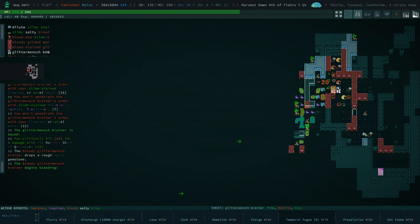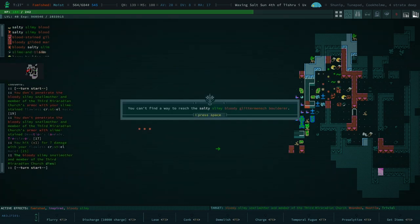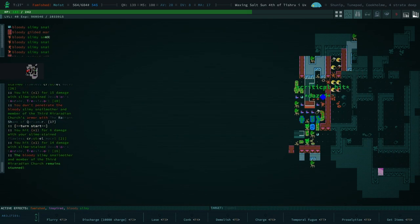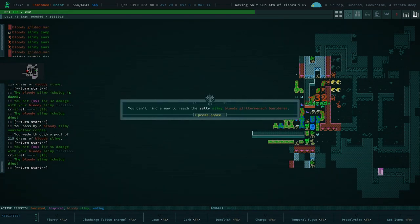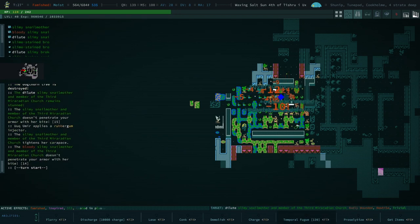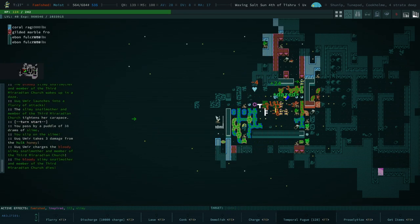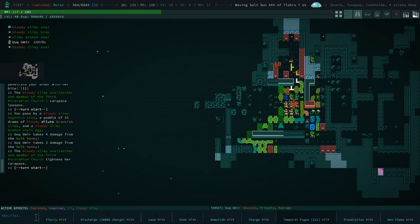These Glittermensch suck. Again, holding down the button. That Glittermensch is officially stuck in there, so I'm okay with that. Temporal fugue — the worst thing about this is I think we can be hurt by our own electrical generation if we're close to enemies, and that damage arcs.